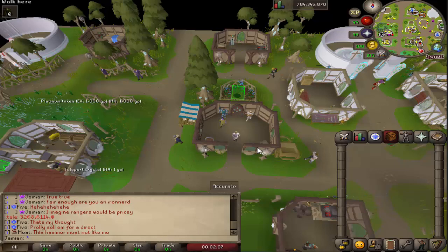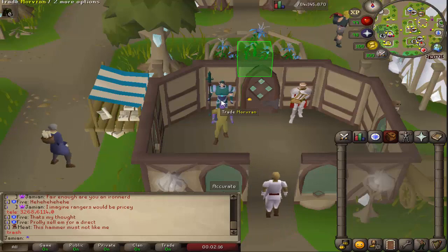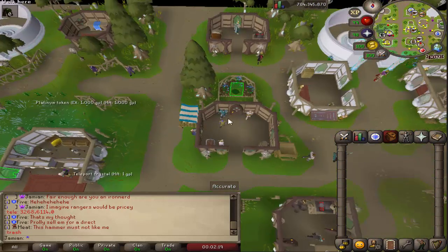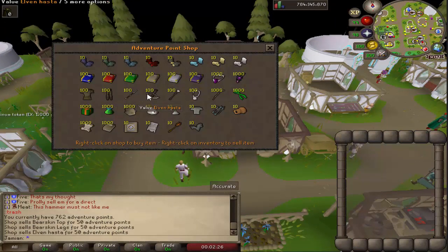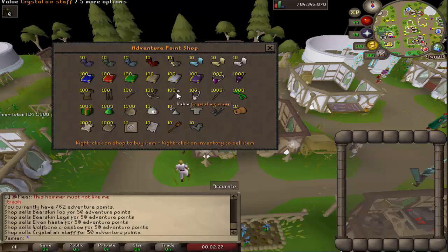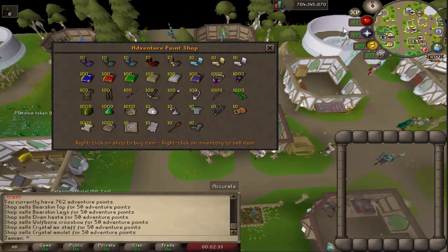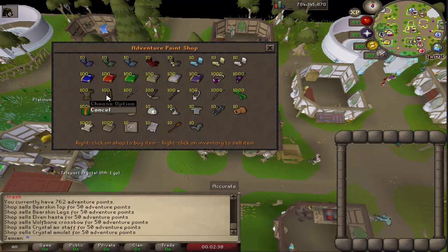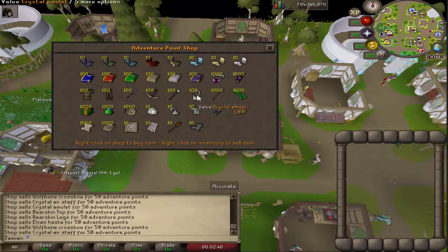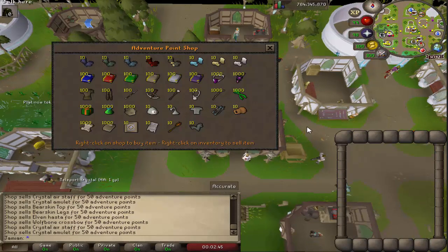First, I'll talk about what happens if you lost your starting gear for some reason. In order to get it back, come to the house next to the bank, KonKonNE. You're going to trade Morven. This is the Adventure Point Shop. You can find all of the things in here. Just know it will be in one of those two shops and it will be relatively cheap and easy to get if you do lose any of your starting pieces.